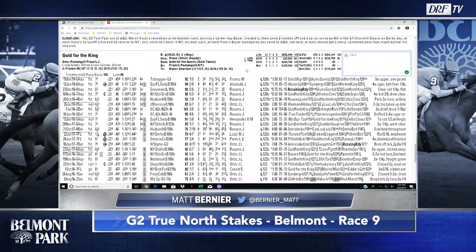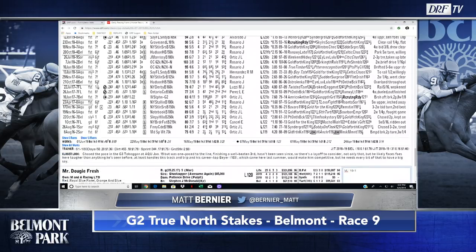Gold for the King — a really nice New York-bred for Charlie Baker. I've always been a fan of this horse, but my concern is against open company. It feels like he's just a notch below compared to when he faces state breds and New York breds, where he goes out there and wallops them. He's fired fresh off the bench in the past, so I'm not terribly concerned about fitness. I think you'll get a fair effort from him, but whether it's good enough we'll find out. I made him 13-to-1 on my value line.